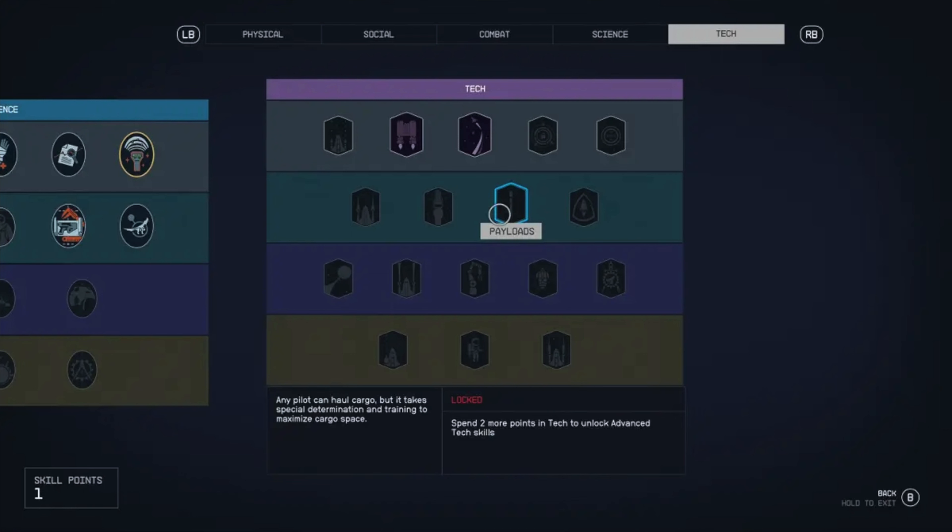The tech tree — oh my goodness — you have so many options for character customization. You can specialize in combat, piloting, medicine, building, or even alien biology. There's a decent amount of character customization. You can add up to three traits to your character, which is really cool. I'm interested in doing multiple builds in this game, so it already has a lot of replay value.